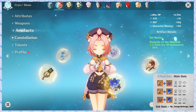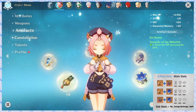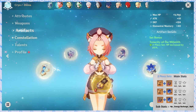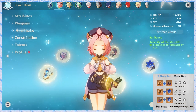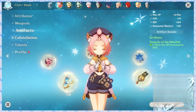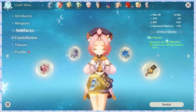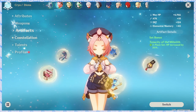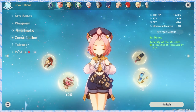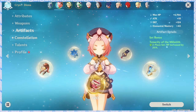The third 2-piece option is Noblesse Oblige with Emblem of Severed Fate — also useful. Overall, if you have limited pieces, use 2-piece sets. If you have complete pieces, use 4-piece Tenacity or 4-piece Noblesse Oblige. These are the best artifact choices for maximum damage absorption and HP regeneration. New artifacts related to HP and healing may also be available.